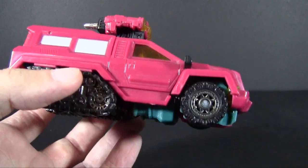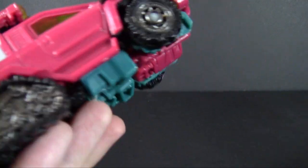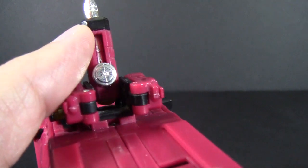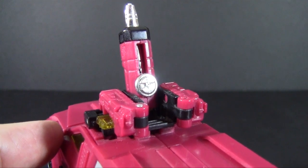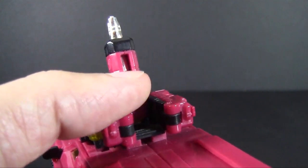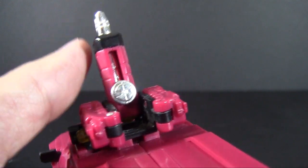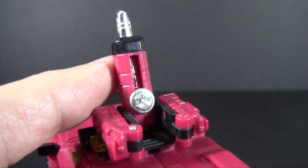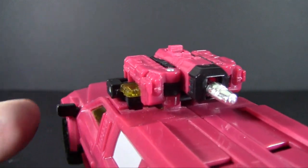It does have quite a bit of exposed robot mode kibble on the underside. Before we get into the actual robot mode, here's the Easter egg — if we flip this piece up, look, he's got a microscope on the top of his roof. That could be an interesting detail, or this is just something they needed for the robot mode to have the right shoulder cannon look. Either way, it's counted as an Easter egg that this makes a little tiny Perceptor microscope on his roof — just give it to him, it makes the toy more interesting.